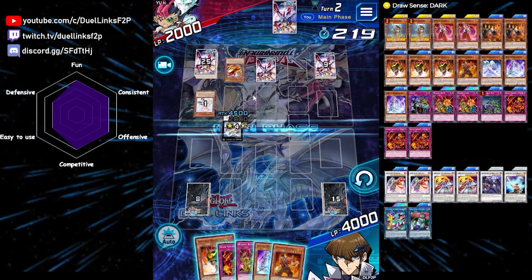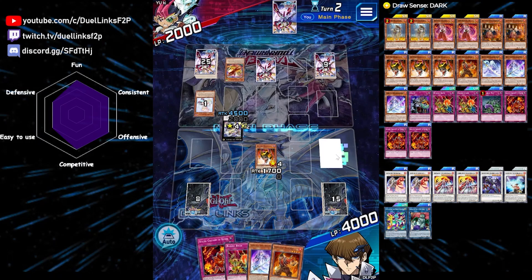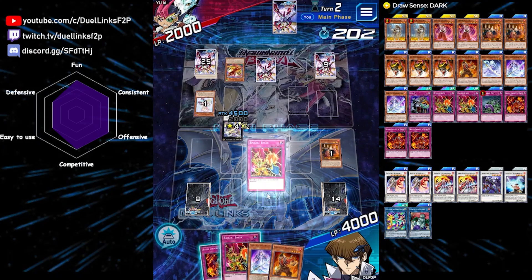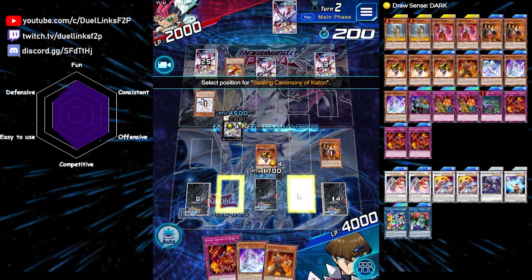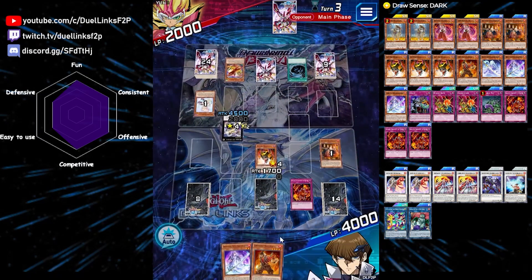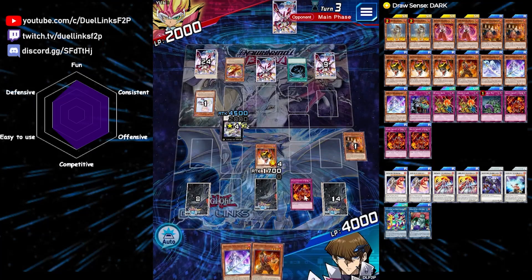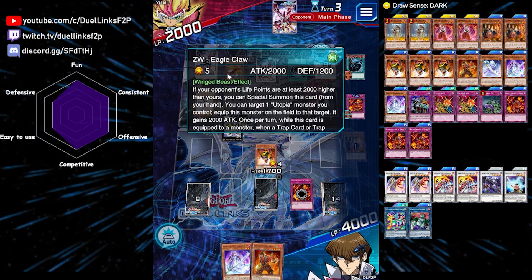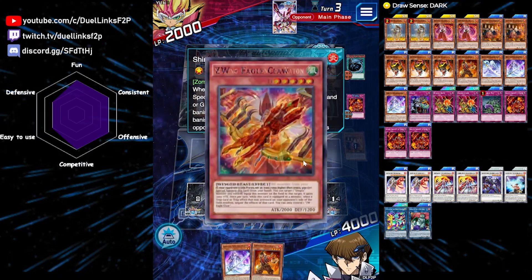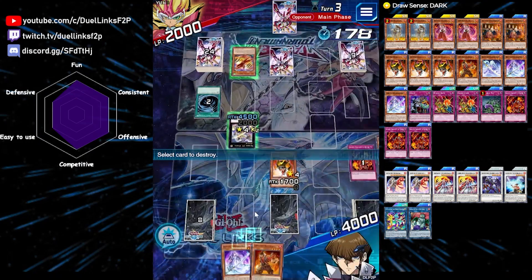Eagle Claw negates traps - that's not good. But we can still bait and negate using Raigeki Break, and then use Katon to banish Spirit Master from our graveyard, which we will mill right now. It's not the end of the world, but it's still annoying. Let's activate Katon and use the effect. One good thing about Katon is that it banishes for cost. So even if our opponent negates it with Eagle Claw, we can still activate the effect of Spirit Master because it is already banished as a cost. Yes, it is negated - that's fine. We still get to banish Spirit Master and then we can pop our opponent's Utopia.